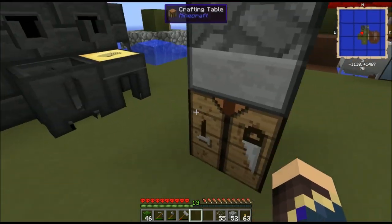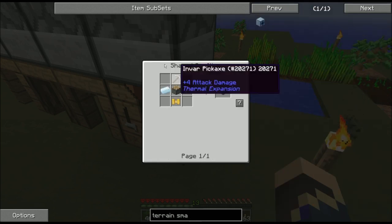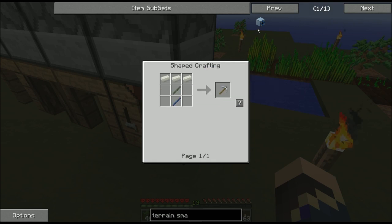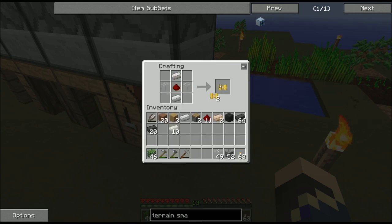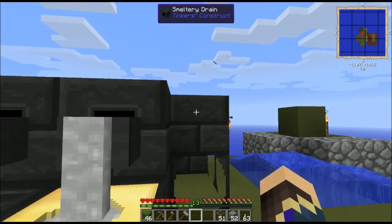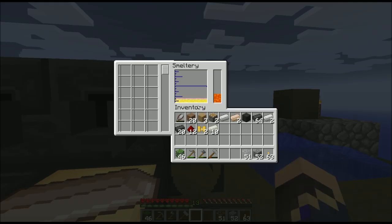I'm also going to create two terrain smashers, because I don't like mining cobblestone by hand unless I absolutely have to. That's where I use my tin. I need two invar pickaxes, two more pistons, and two more pneumatic servos. The Wayla tooltip tells you what order the metals are in, which is actually a little more convenient than trying to mouse over in the UI.